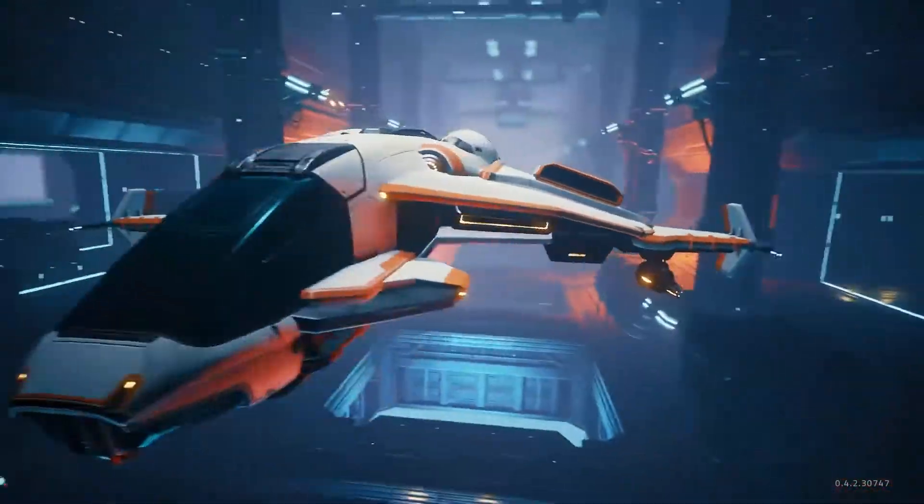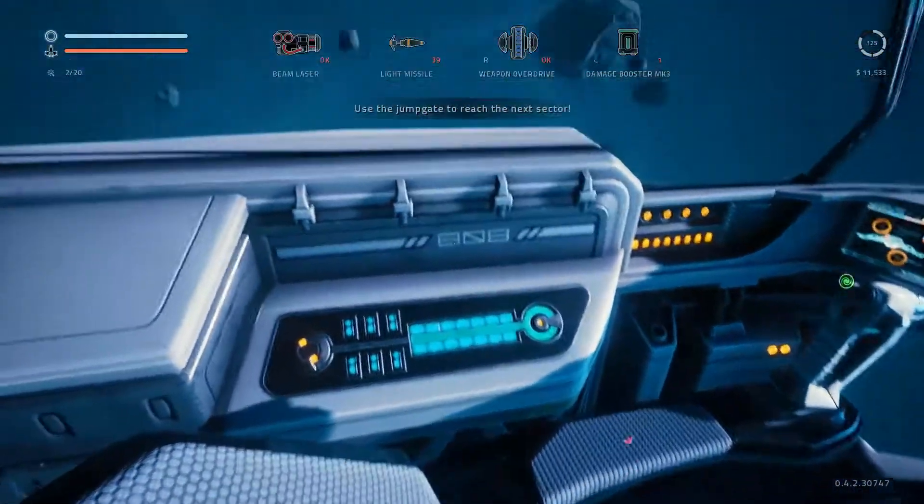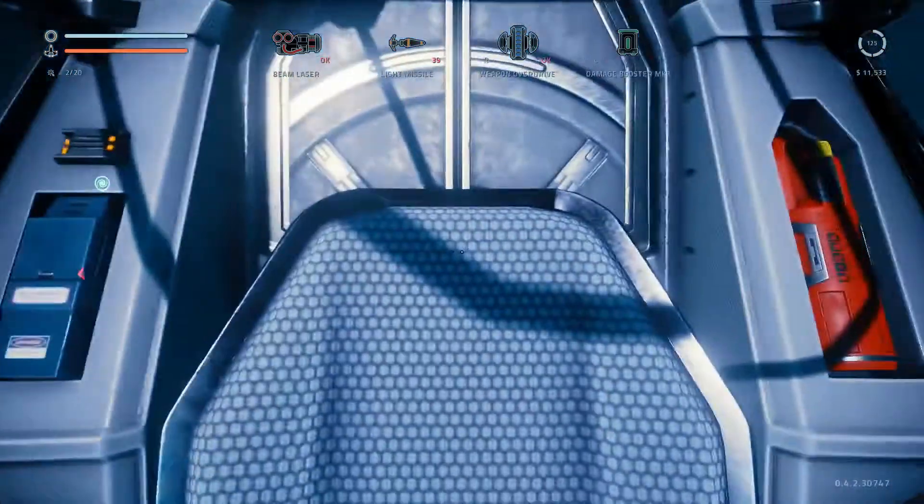The front of the Colonial Interceptor got a rework along with its cockpit interior. In addition to this, we also have a front view without the cockpit for all available ships.